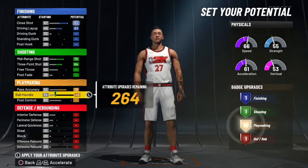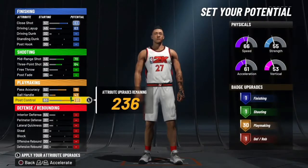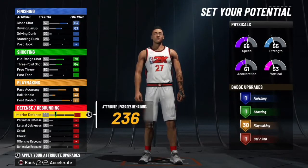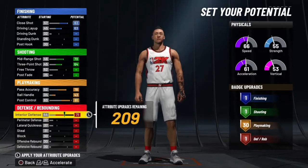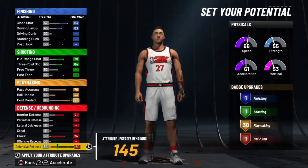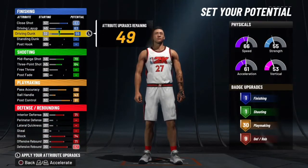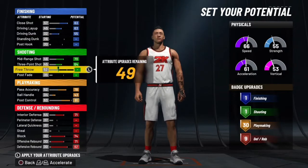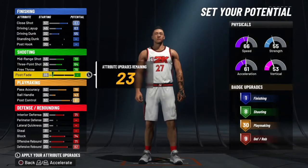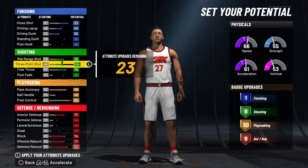Max out everything inside this, and then go down until it's at 91 so you can keep the 30 playmaking. We'll worry about that later. Upgrade your interior defense — you're a big man so you need to block and you need to rebound for sure. Then you want to get your driving dunk, and then you want to upgrade your free throw. You need to beat that, and then you want to upgrade the steady dunk — actually hold on for that.